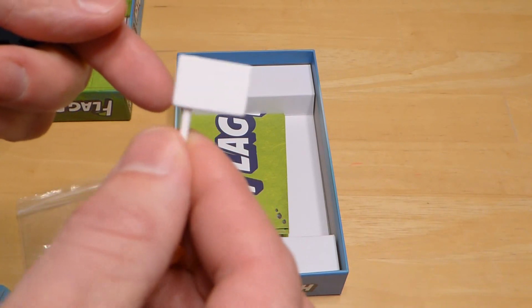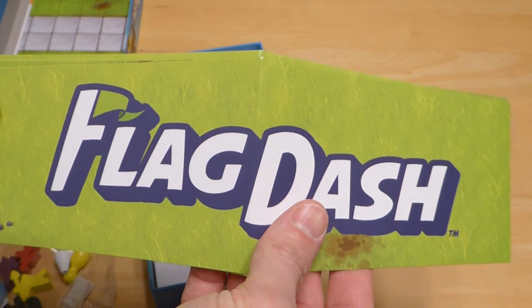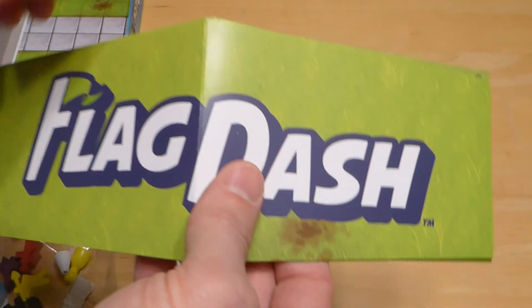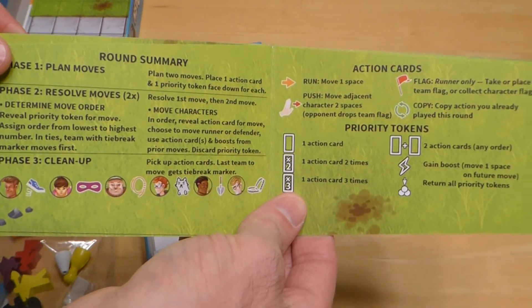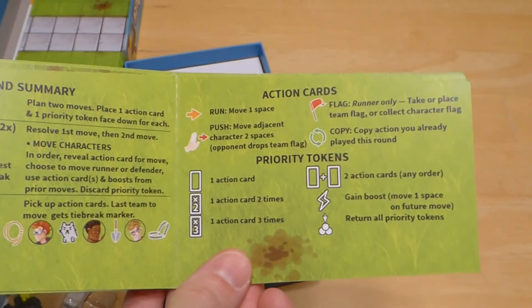These flags came out really nice as well. And last but not least, we've got the player screens. These are very similar to what was in the prototype that I received, just a little bit thicker. The colors are great still, and we've also got player references on the inside of these so people can look and see what needs to happen on their turn and what different action cards do.